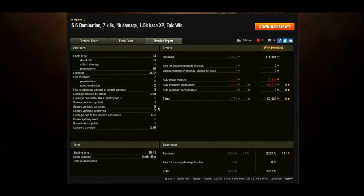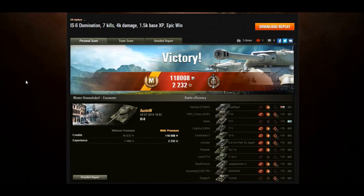He spotted one, damaged nine, destroyed seven, and did 852 assistance points. He finished up with 52,000 credits and 2,232 XP in total — no bonuses thrown in with a premium account. Really, really nice IS-6 game on Himmelsdorf.